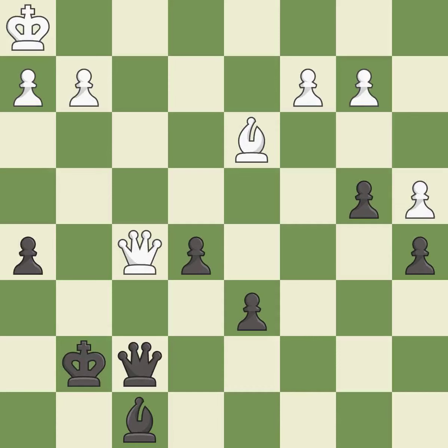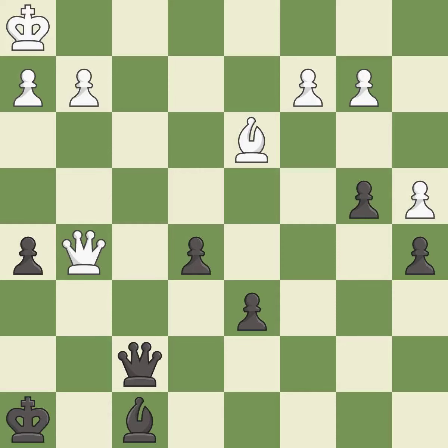This defends the attacked pawn. This prevents the opponent from being able to create an x-ray attack through two pieces. This is a fair move. This steps away from the checking queen. This threatens to win a pawn.